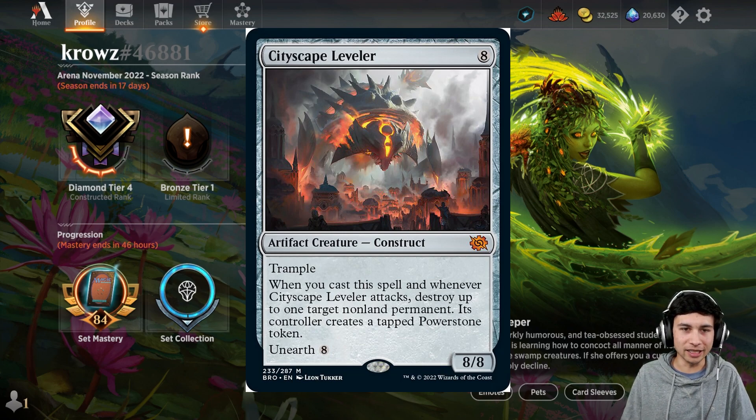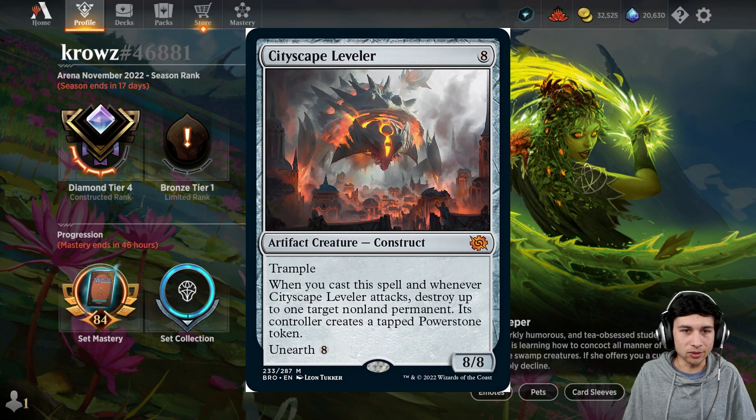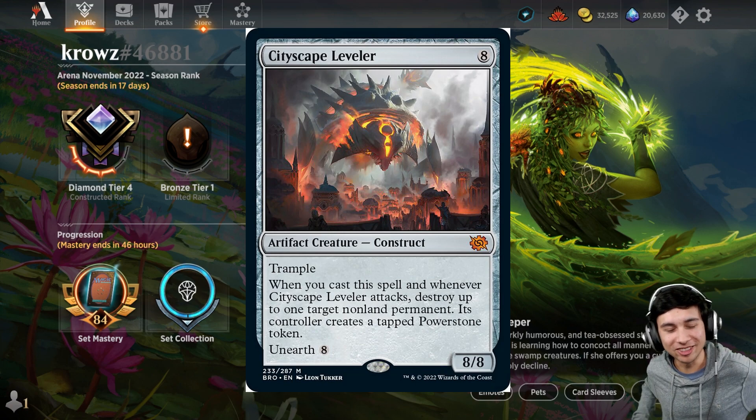I don't know if it's going to see play in Standard, at least, but I'll definitely try to make it work. I like the idea of it having Unearth 8 — you can just discard it and then later down the line bring it back out to destroy something and deal 8 damage potentially. I really love the card, the artwork is just fantastic. That's about it for that one.